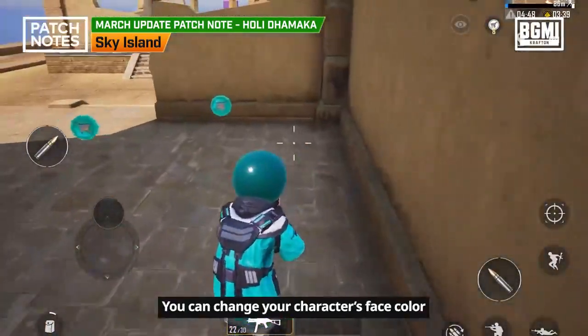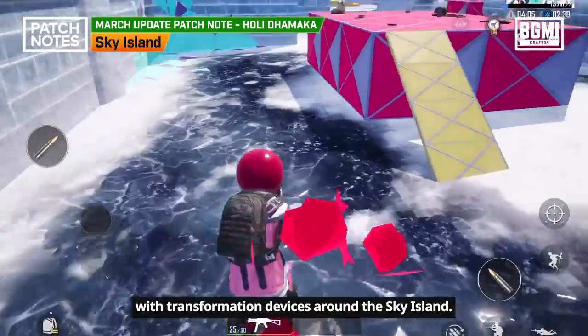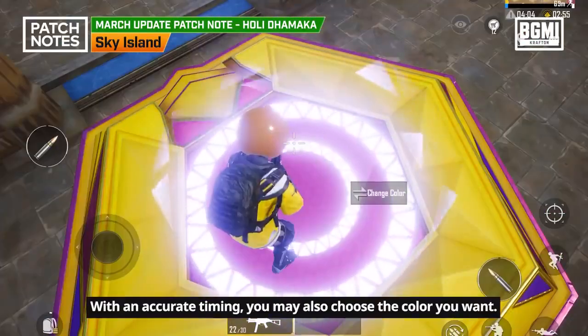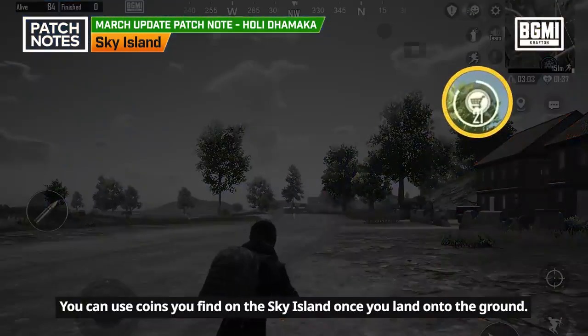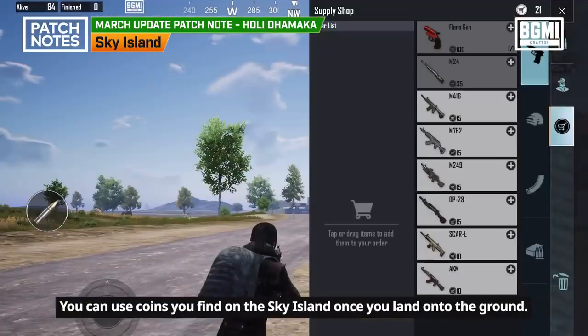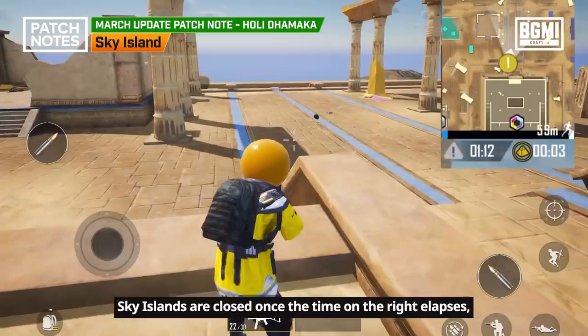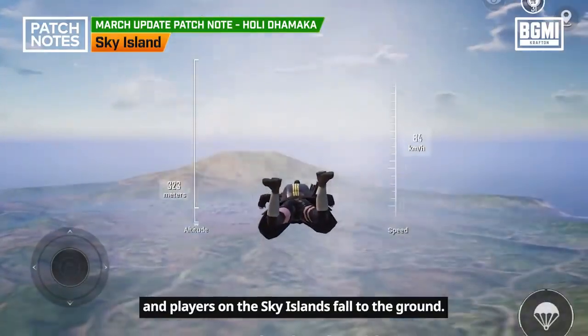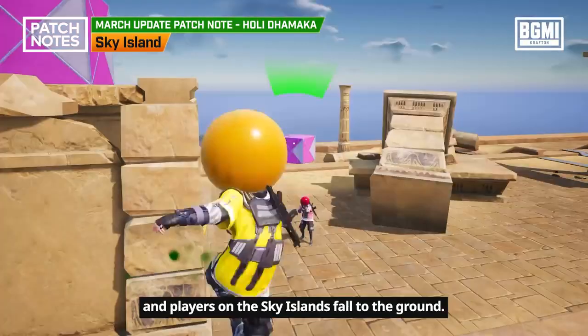You can change your character's face color with transformation devices around the Sky Island. With accurate timing, you may also choose the color you want. You can use coins you find on the Sky Island once you land onto the ground. Sky Islands are closed once the timer elapses, and players on the Sky Islands fall to the ground.